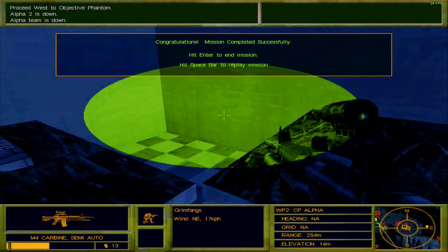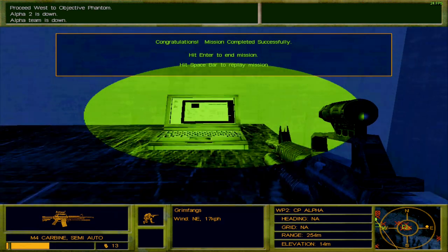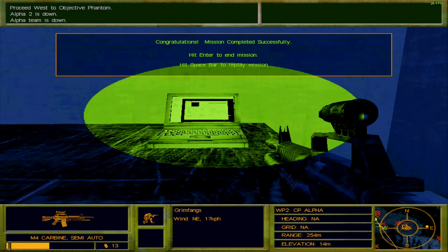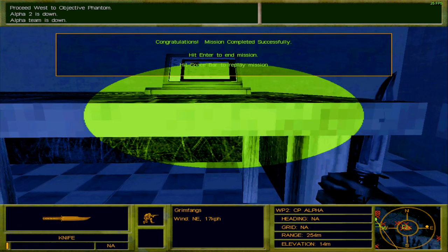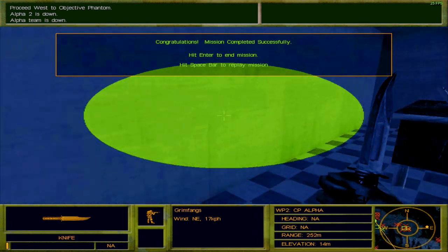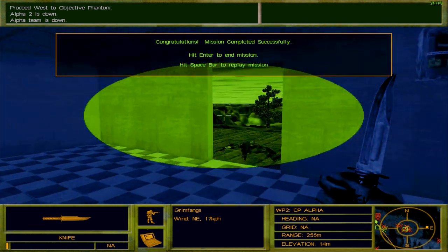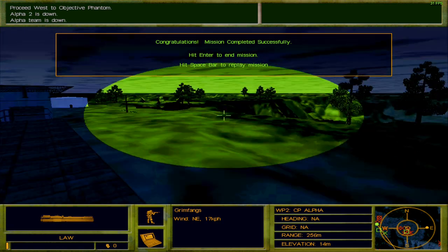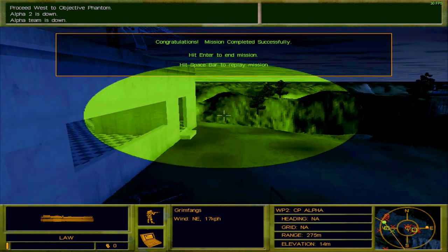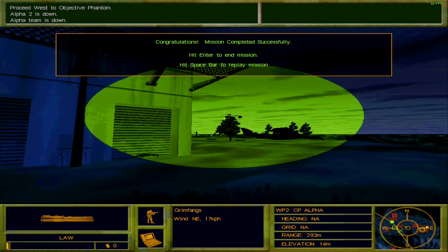Good work Bravo, the area is secure — stand by for extraction. Looks like we do not need to take out the SAMs — the surface-to-air missiles. Here's the thing: I need to collect this laptop, but if I press jump right now I will end the mission, so I'm going to try getting this without pressing the jump button. Nice, that worked! Copy that, K6 — awaiting extraction on top of the helipad. Let us climb up there and await extraction.